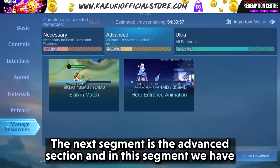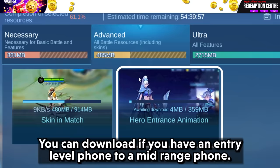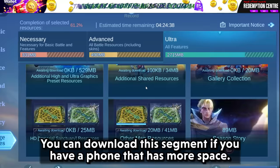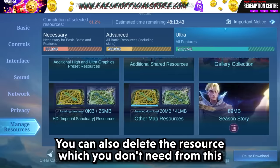The next segment is the Advanced section, which has match and hero entrance resources. You can download this if you have an entry-level to mid-range phone and really want to see all the skins that you have. Finally, we have the biggest section — the Ultra section — which has the largest resources. You can download this segment if you have a phone with more space that can handle it. You can also delete resources you don't need from this segment, which is a nice addition.